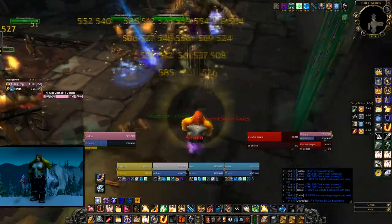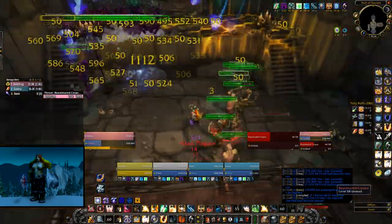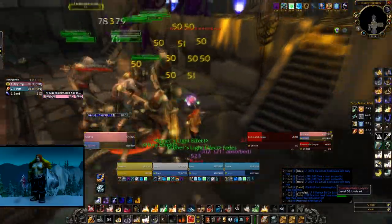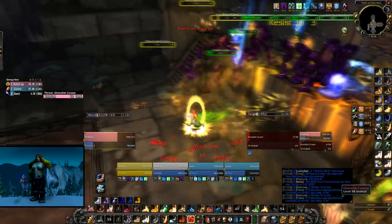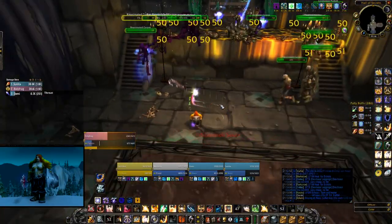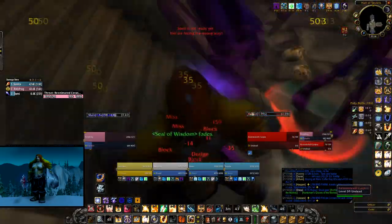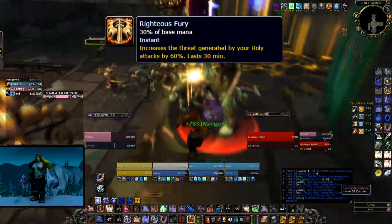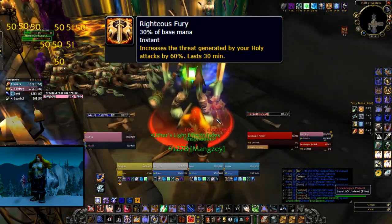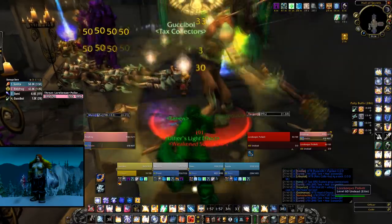Let's start with the abilities. If you've ever played warrior or druid, you probably know that these classes have Defensive Stance and Bear Form. Being in either of these stances is going to increase all the threat you deal by a certain amount. Paladins have something similar, and it's called Righteous Fury.